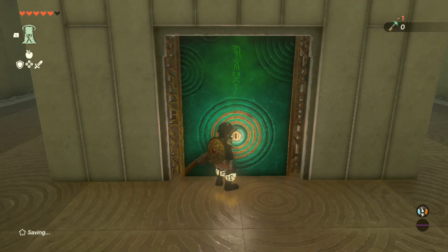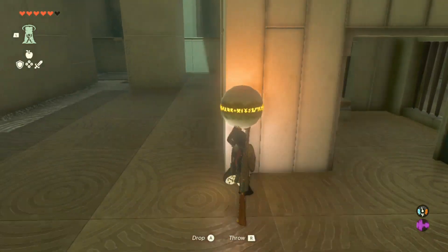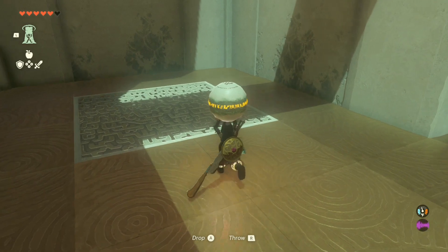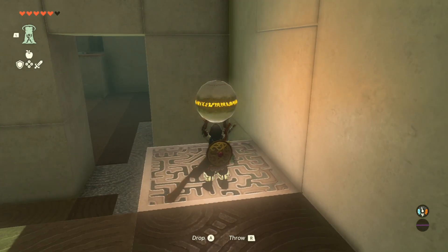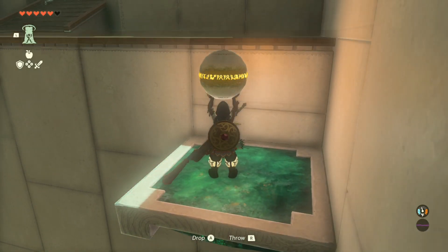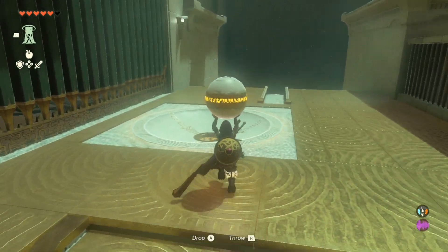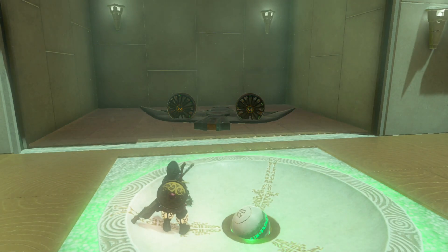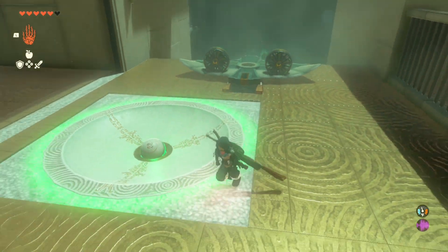This shrine immediately gets a thumbs down from me for the solution being 'hey, do the thing that in the other shrines we told you not to do.' I think the name of the shrine is a hint for that - it's a terrible hint. Did this shrine say 'courage to fail'? I thought it said 'courage to fall.' Even if it says 'courage to fail' that's still stupid. It's 'courage to fall' - okay so it's not even courage to fail, that's an even worse hint then. That's very stupid and bad, I do not like it.